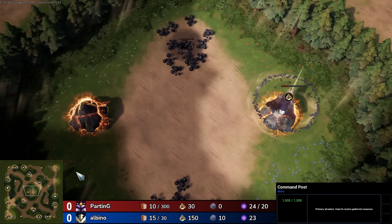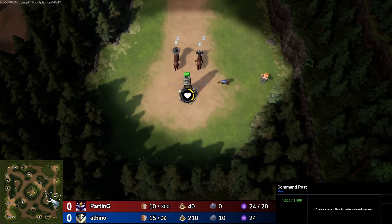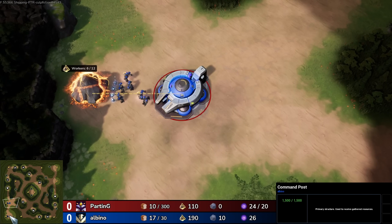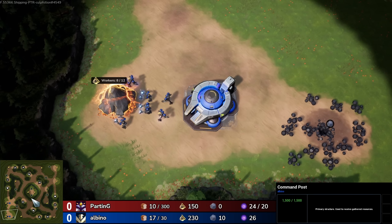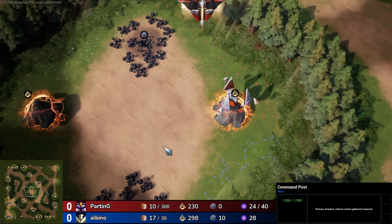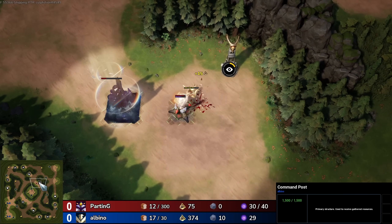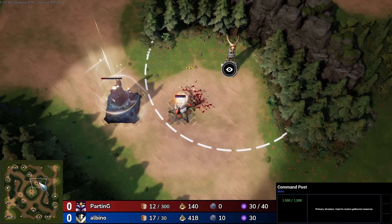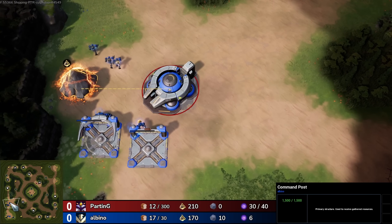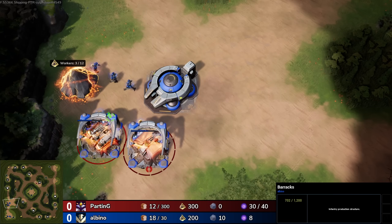And now we see a second Morph Core coming out for Parting. Right now back home he has one Collection Array that is mining Luminite, which you start the game with. You also start with a Morph Core, and he's moved that down to his Natural, and now he's built a third Morph Core and he's going to hide this in the little Middle Island there. I am somewhat ashamed to say that during the playtest I was using this build a lot — that's why I instantly knew what it looks like he's going for. He's dropped a power bank and a Bastion down there, and we'll expect to see another power bank and two more Bastions if he's using the same build I did.